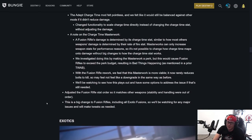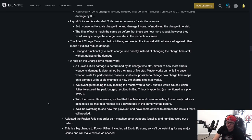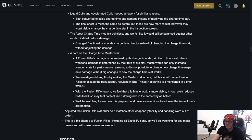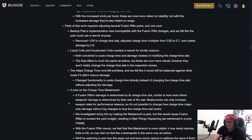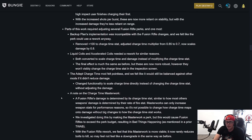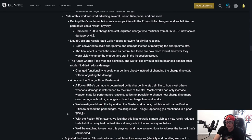This is a big change to fusion rifles including all exotic fusions, so they'll be watching for new major issues. For the longest time all they needed was to make precisions and adaptives hit 40 per bolt — and not only did they do that, they also addressed the downsides of fusions like charge time masterworks and accelerated coils making the gun worse. High impact got hurt badly with this change, but rapid fire frames got a huge buff. I'm going to warm up the Null Composure for PvP.